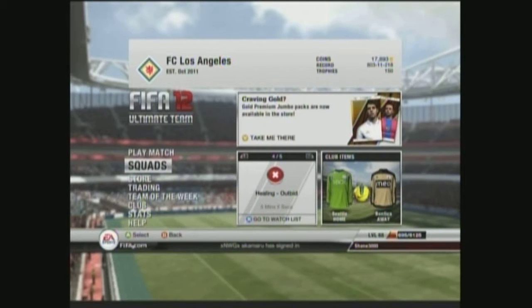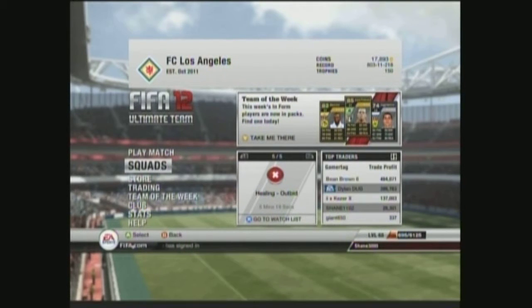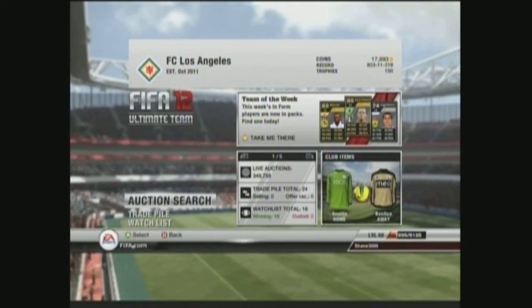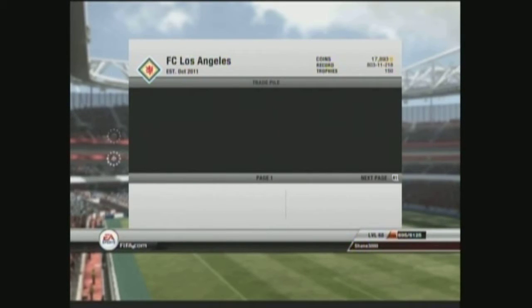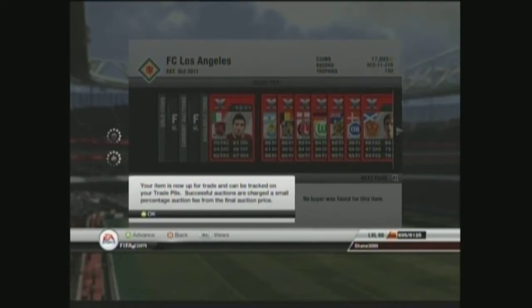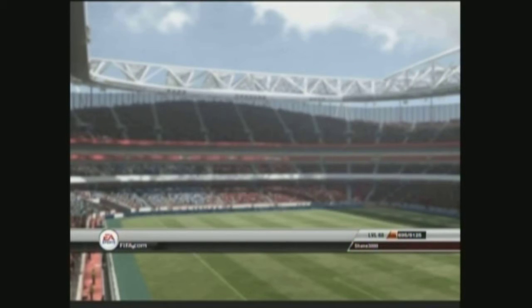Hey, what's up guys, it's your big boy Scavenger VC here bringing you a little FIFA tip that I use. It's my silver fitness method — it's probably the biggest method I use in FIFA because it's really easy to pick up a profit. It's worked great for me; I've made at least 100k off of it, probably a little bit more. I just thought I'd share it with you guys since some people find it hard trading.